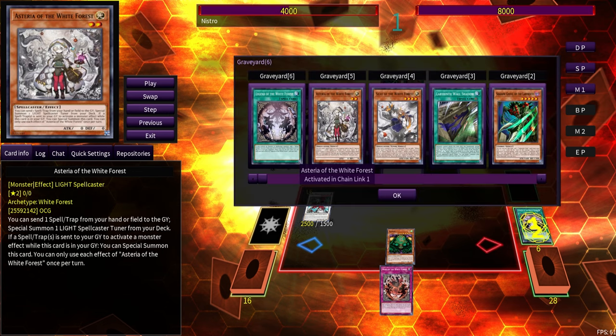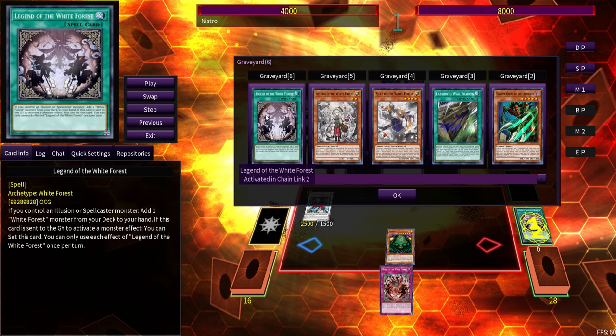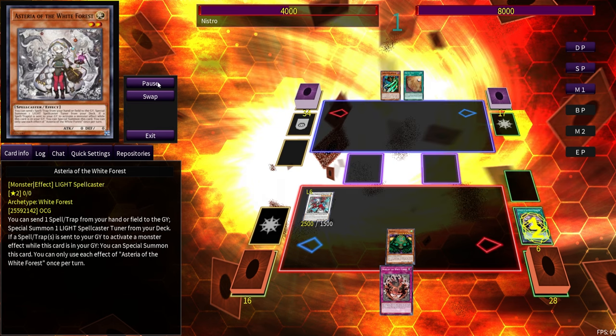We can immediately synchro summon into Sellia, Wicked of the White Woods. On summon, she can send a spell or trap from hand or field to the graveyard to add a White Forest card or light spellcaster monster from deck to hand. We'll send the spell we just searched to add another White Wood card. We'll have two triggers in the graveyard: Asteria triggers because a spell or trap was sent to activate a monster effect, so she summons herself back without being banished when she leaves the field. Legend resets itself to the field when sent to grave, and because it's a normal spell it can still be activated that turn.